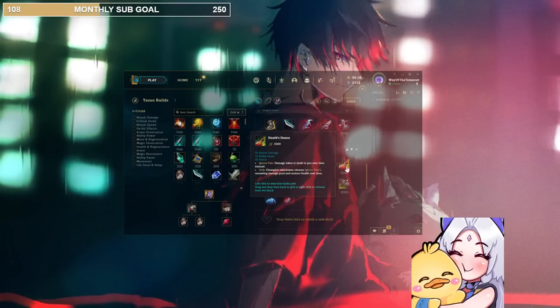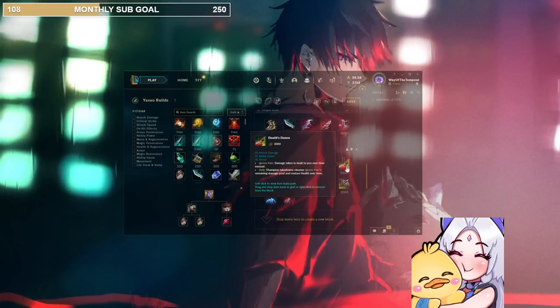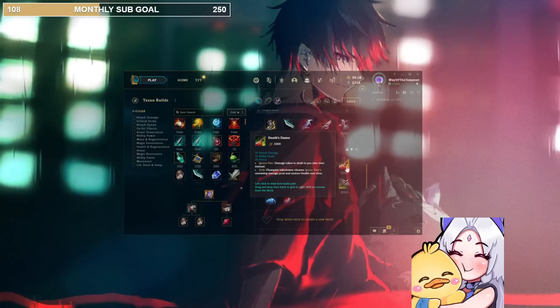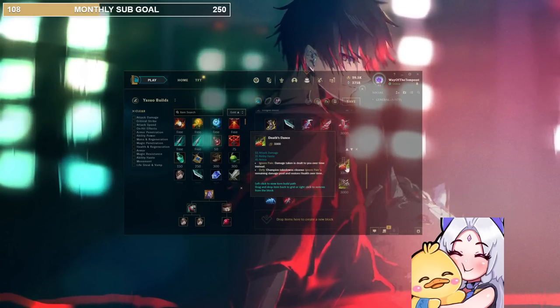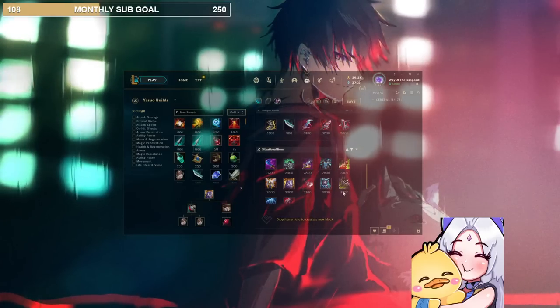Old reliable — Death's Dance. This is going to be in all your builds if they have even 1 to 2 AD targets that are burst heavy. Gives attack damage and that OP passive armor. Can't go wrong with it — best armor item for sure.